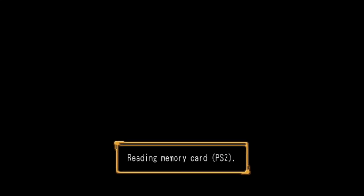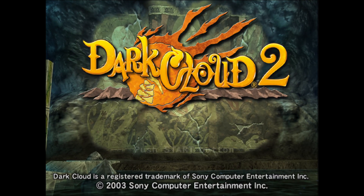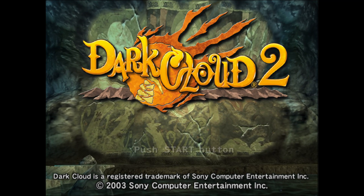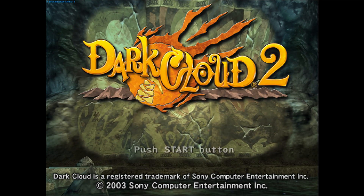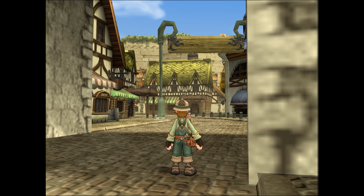I'm pulling up Dark Cloud 2 on PCSX2, which is a PlayStation 2 emulator. I got a cheat code from the PCSX2 Discord. This guy made me a cheat code that is essentially a graphics mod, and I'm going to go ahead and use save states to get where I want really fast, to show you what this cheat code does and why you need it.